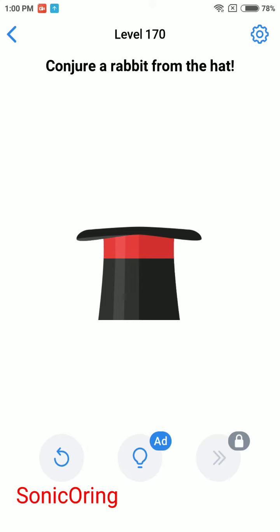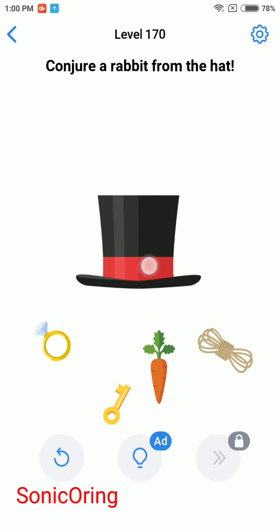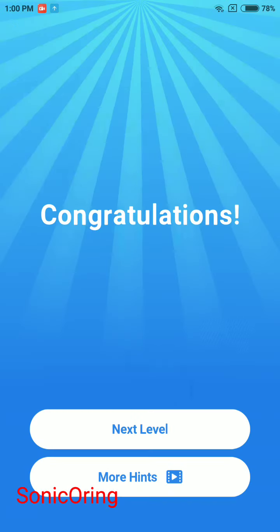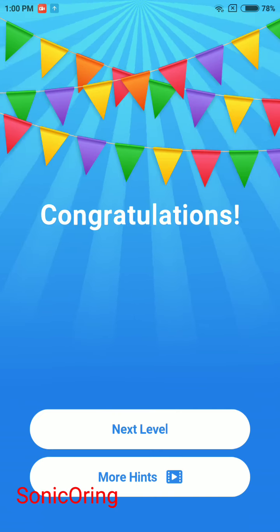Last level on this video: level 170, conjure a rabbit from the hat. Just tap and hold and drag and you will find some items, including a carrot. Use one finger to tap and hold the carrot, and then use the other finger to drag the bunny out. I hope this is helpful for you, thank you for watching.